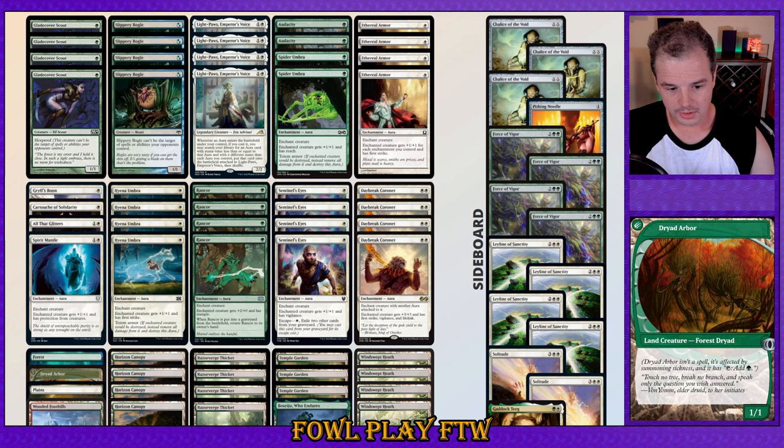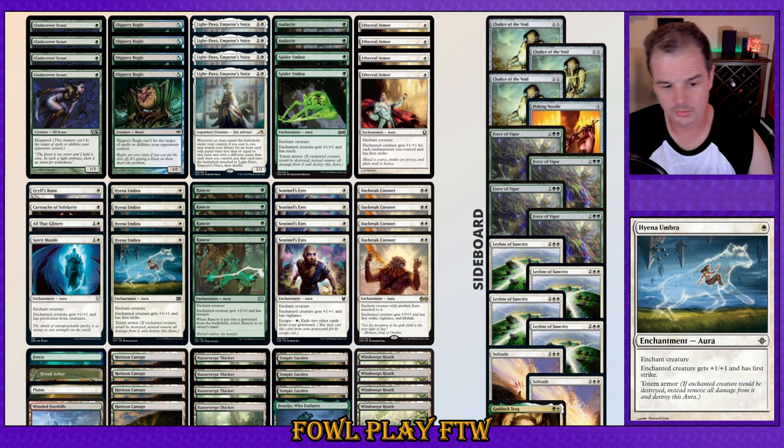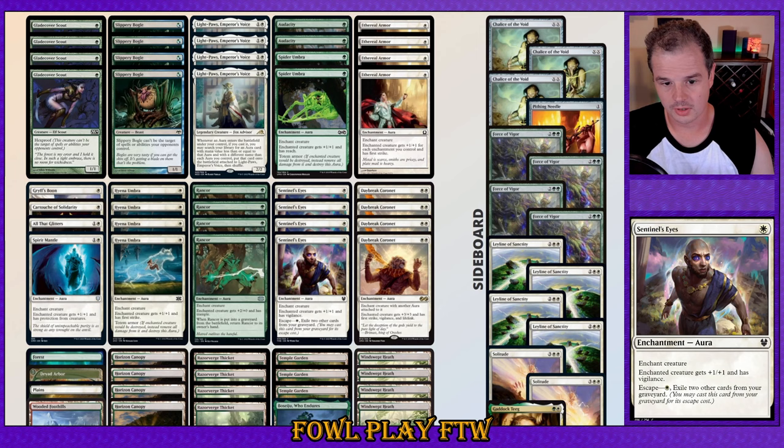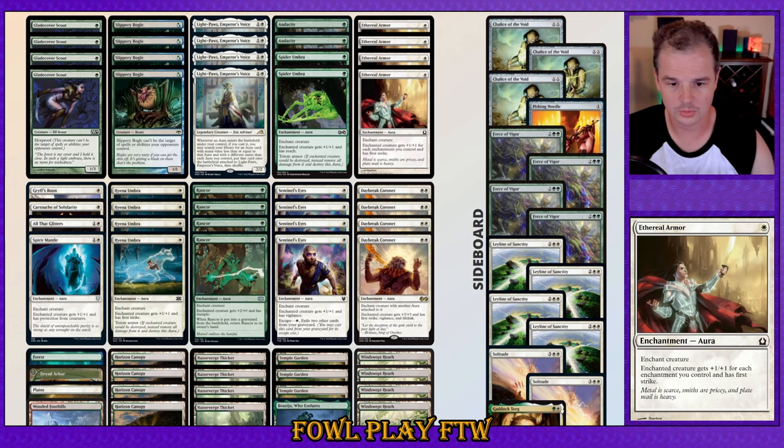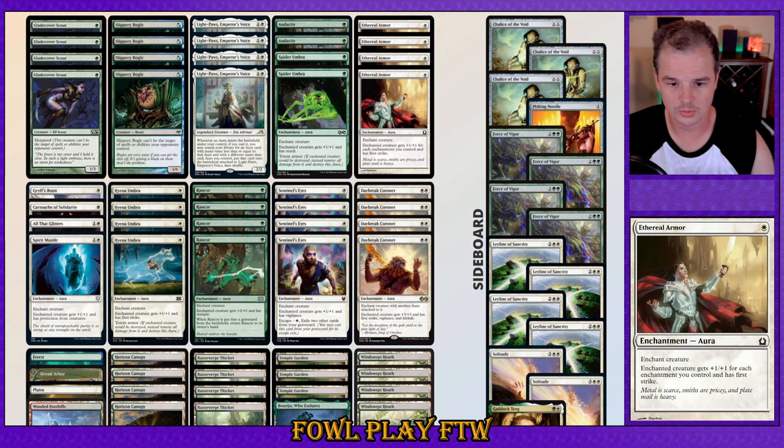In the main deck we've got a good mixture of cards. We're running two Spider Umbra along with our Hyena Umbras. These give us six Totem Armor effects for decks with Dress Down plus Unholy Heat, which is a pretty strong defense. It doesn't really help against bounce effects such as Echoing Truth and Brazen Borrower.